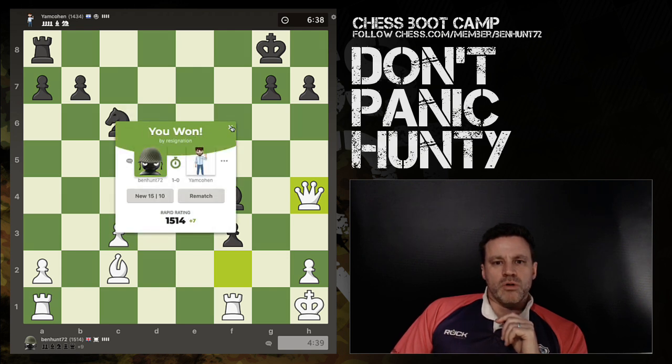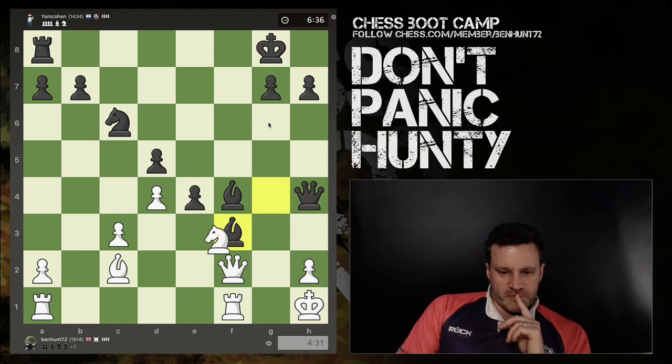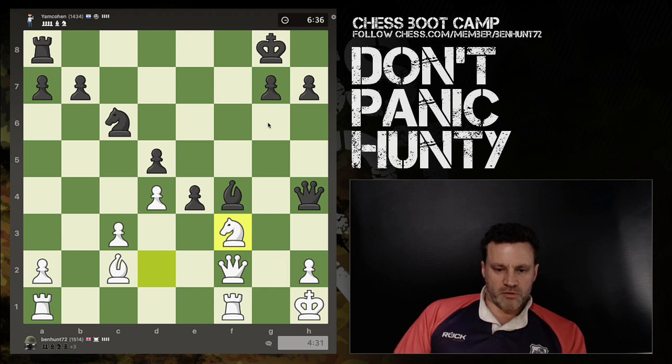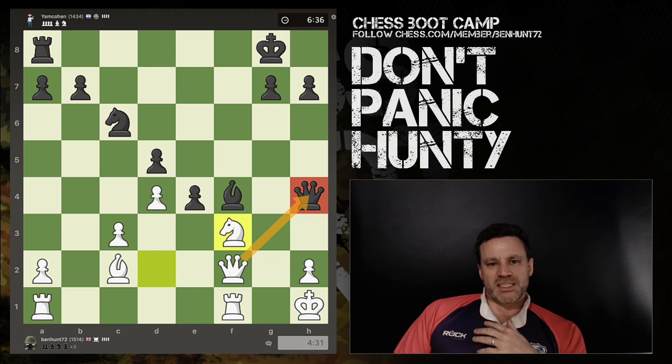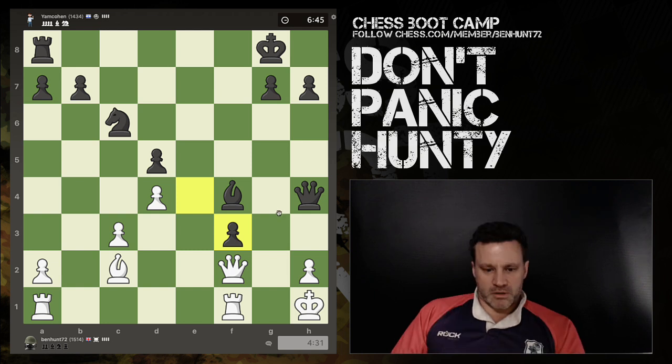Bang and it's all over in a flurry of moves — that, my friends, is calculation. Check. Take — right now stop. My queen is under threat and undefended, i.e. hanging. So he has to either move the queen or trade the queen. He's just grabbed at the candy like a baby and missed this.